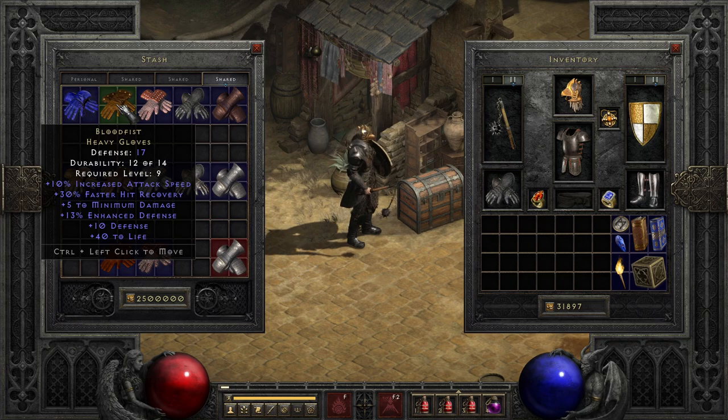Next is Blood Fist, an often underestimated pair of gloves that gets a bit of a reputation in some communities thanks to its level 9 requirement, alongside some fairly nice stats. The highlights being the increased attack speed and faster hit recovery, but the minimum damage boost and extra life are not half bad either. While I only use it on a few builds, the usefulness of the frame savings from this pair of gloves cannot be denied.